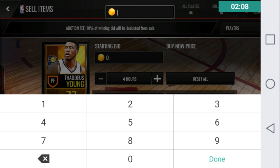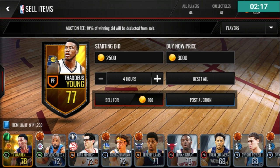I'm going to put up this Thaddeus Young, 77 overall power forward, for 3,000 coins, with a starting bid price of 2,500. I'll put them up for four hours.